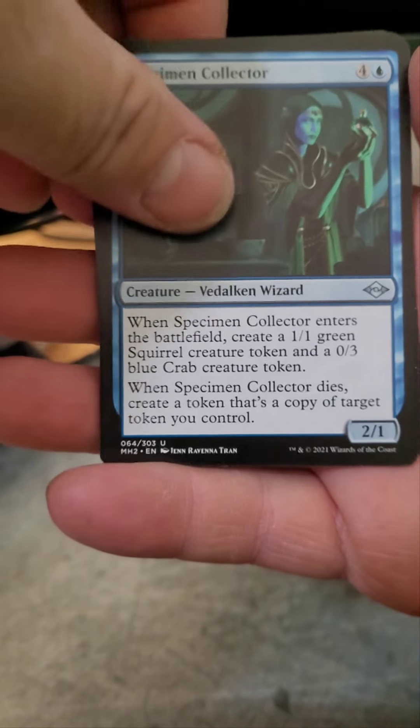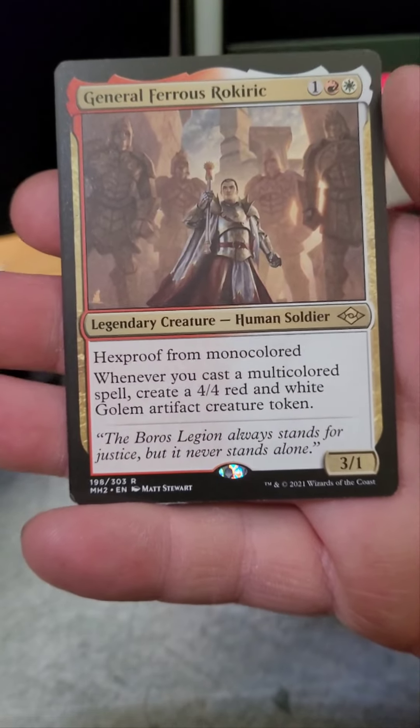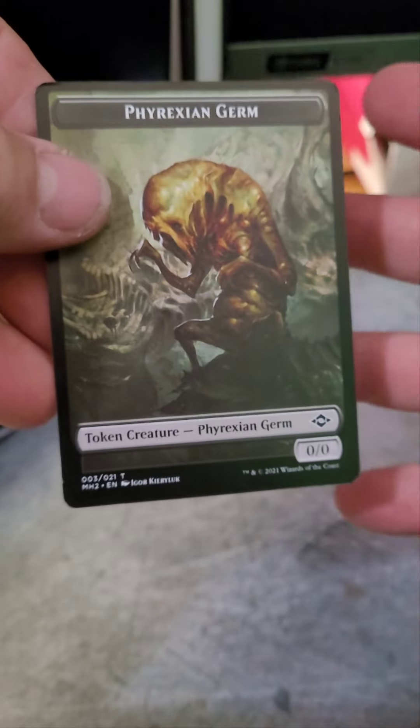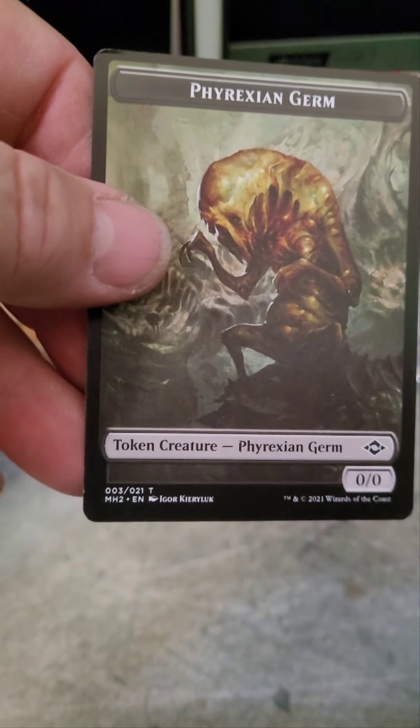Let's hope this one opens a little better so I don't have to bust out the scissors. This might be one of the toughest draft packs I've ever had to open — had to tear it from the top. Colorado Springs has their stuff cut out for them here. Let's get through all the jank: Strike It Rich, Specimen Collector, Monoskelion, Hunting Pack, General Ferris Ruckrick for our rare, and that is it with the Phyrexian Germ.